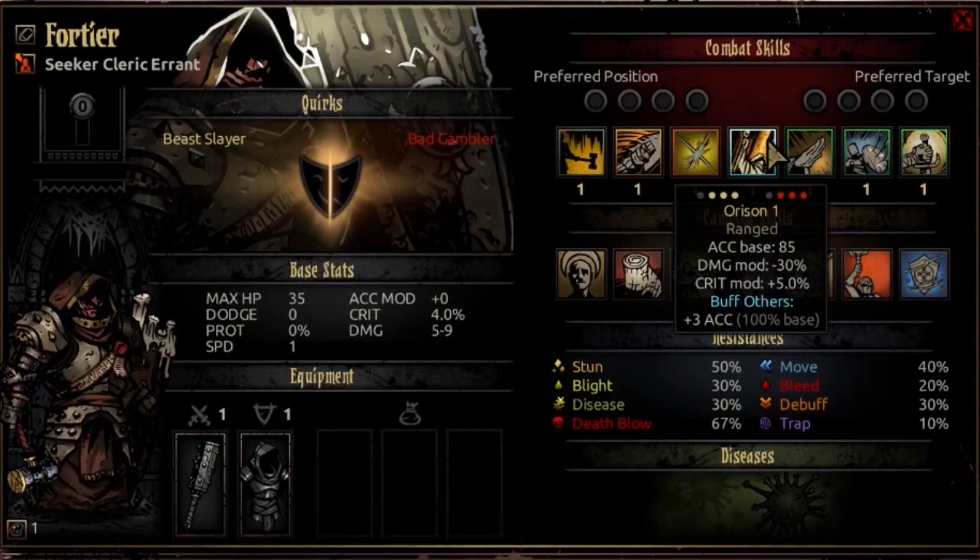The fourth combat skill is Orison. It's usable for rank 1, 2, or 3, and can target rank 2, 3, or 4 enemies. It's a ranged attack with an accuracy base of 85, a damage modifier of negative 30%, and a crit mod of plus 5%. This is going to buff all your allies for plus 3 accuracy every time you use it. Since it's a buff, it's always going to apply to your friends.